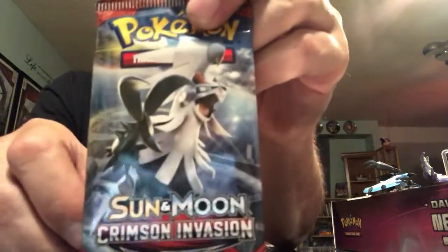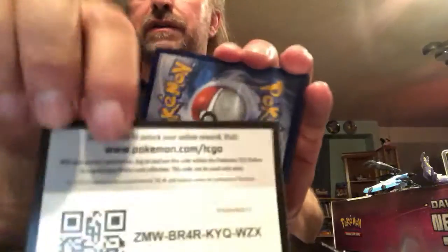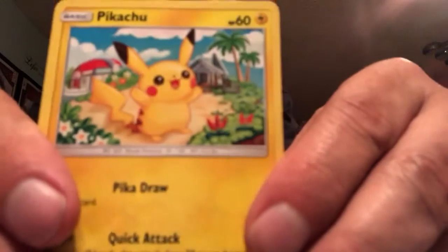Here we go — Crimson Invasion, final pack of the day. It's a white gold card — that's always a good sign. There's your Crimson Invasion code. Look at that, it's Pikachu! But I've got to do the card trick — we'll get back to Pikachu in a second. Card trick first. There we go — Pikachu!